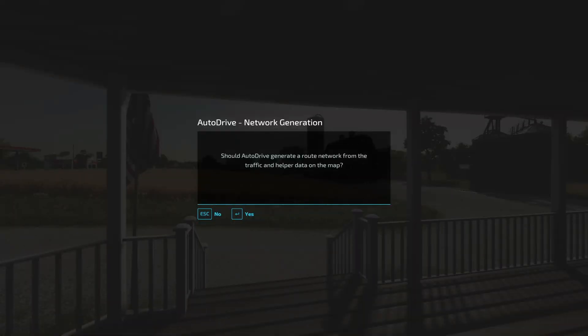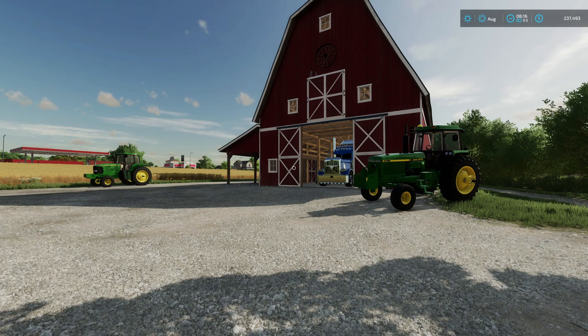Before we get started, I'm going to show you this screenshot. It says: should AutoDrive generate a route network from the traffic and helper data on the map? This will show up the first time you enable the AutoDrive mod on an existing save or start a new save game with AutoDrive enabled. I would suggest you click yes. This will pull in the AI helper routes built into the map — especially on the base game maps, Elm Creek, Erlingrat, and Eau de Peleron, created by Giants and released with the game. They have the networks already built in, so you can pull them in and save some time on route creation.